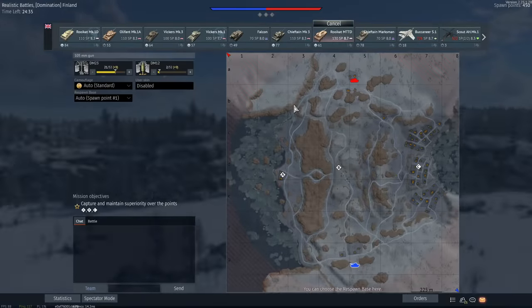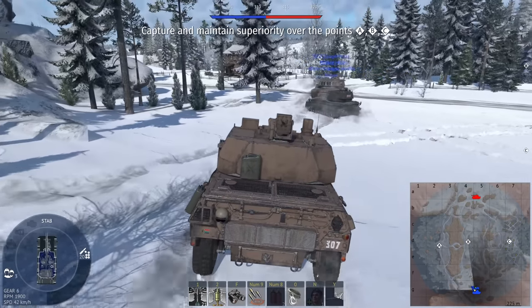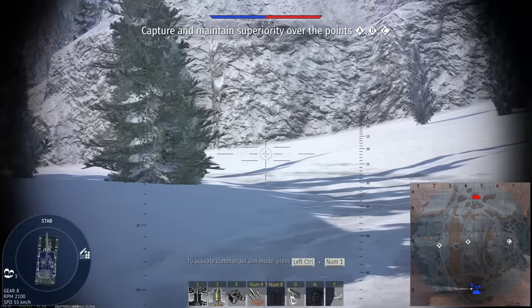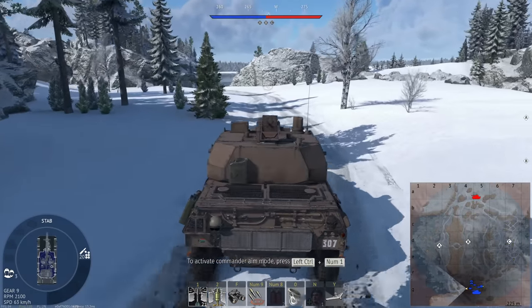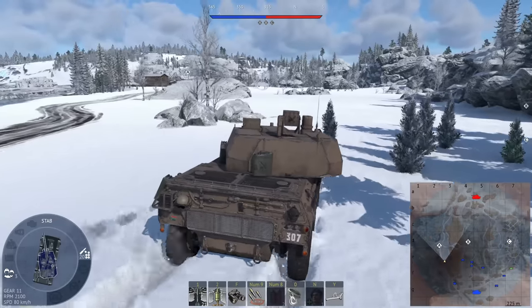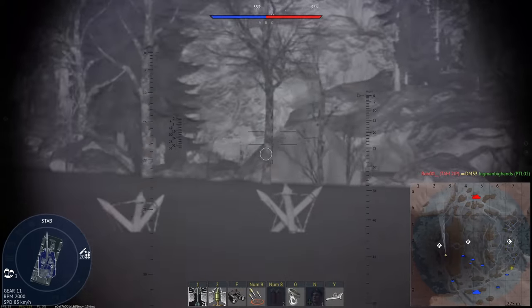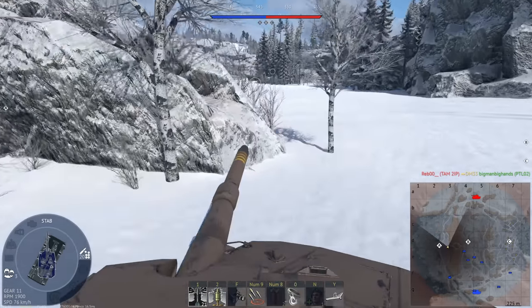I'm going to try something different for this one. Left side, on A side, I'm going to try to be ultimate speed and then do a ridiculous flank that surely will not work. So, who's going to be here? Oh, look at you. What is that? That's an IKV, isn't it?